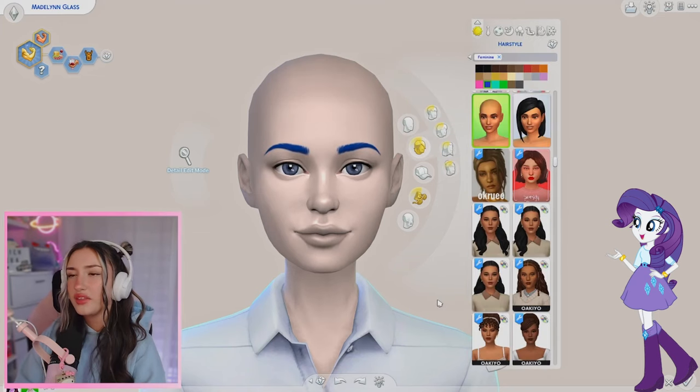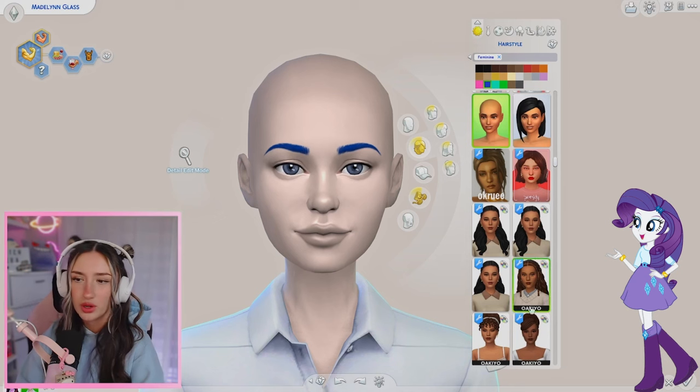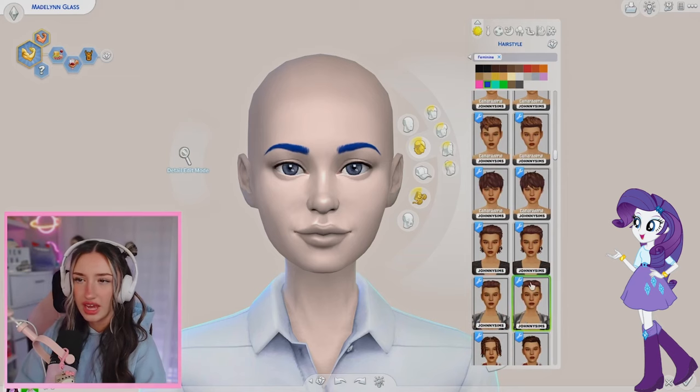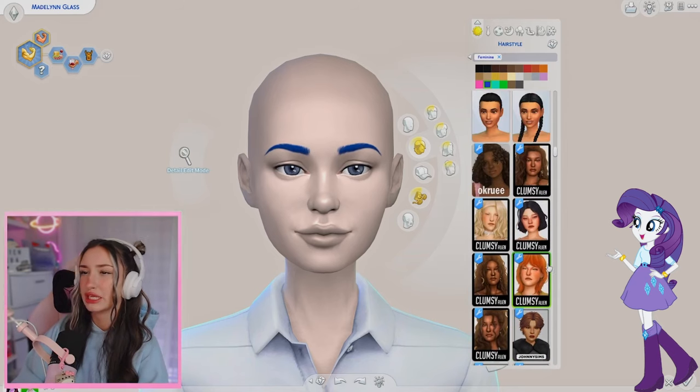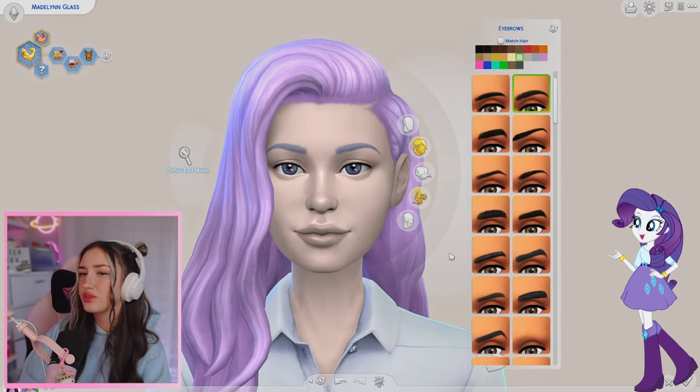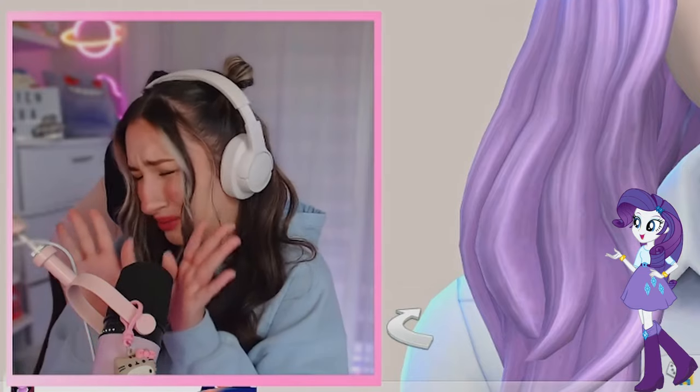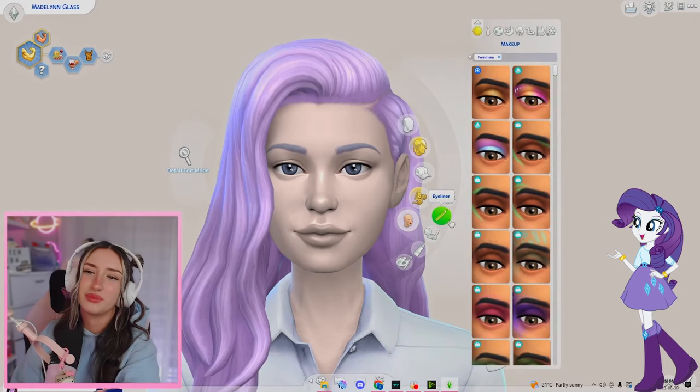Quickly throwing on a skin overlay. Now the hair is going to be tricky because we don't have the right purple. Let's hope I can find a custom content hair that has the right purple. I think this is the closest that I could find. Maybe we'll just say that Rarity decided to lighten her hair color. Please don't yell at me - this is all I got.